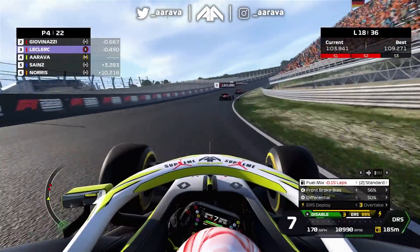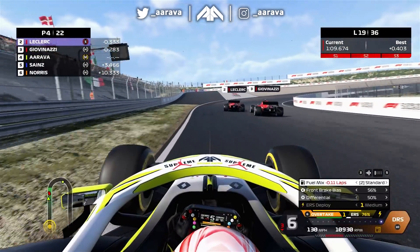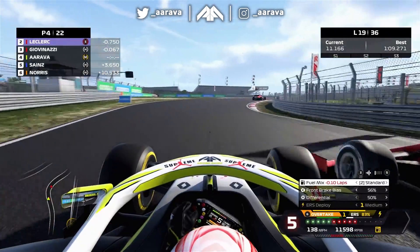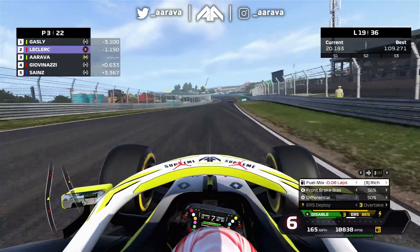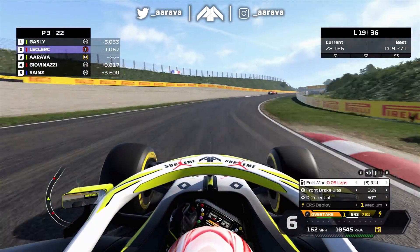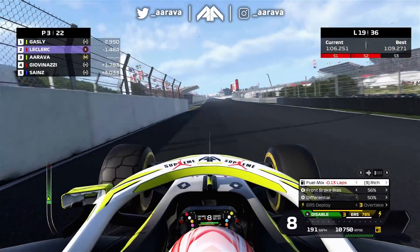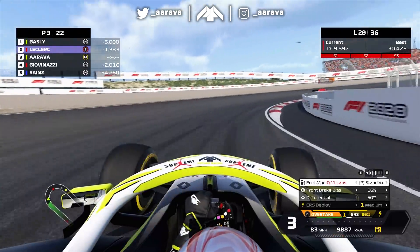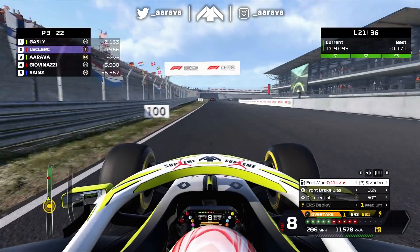This has become very interesting indeed. On lap 19, Leclerc with DRS makes the move on Giovinazzi - it's very close, but Giovinazzi gets a tank-slapper on the exit. And it's deja vu for us as we make the same move around the outside of that tricky blind right-hander going into the left. We're up into P3 with about a 3.5 second gap to Sainz - the pace is there to potentially build that gap for the extra pit stop. The only issue is Leclerc is so quick on those soft tyres, pulling away well over one second, so I don't have DRS anymore. But there's traffic up the road that will help us close back to him.